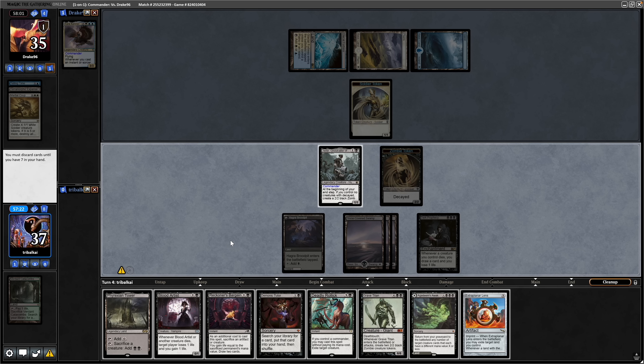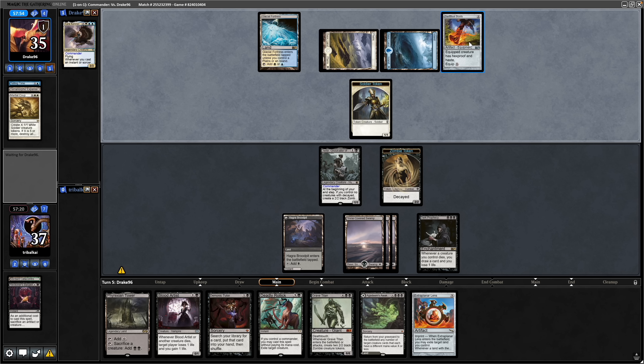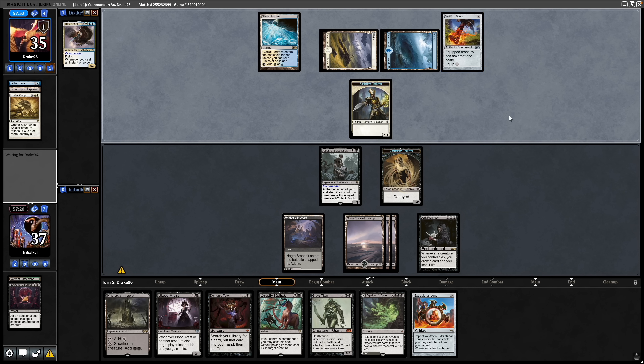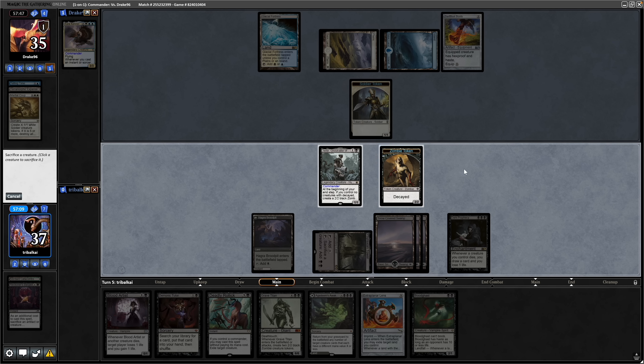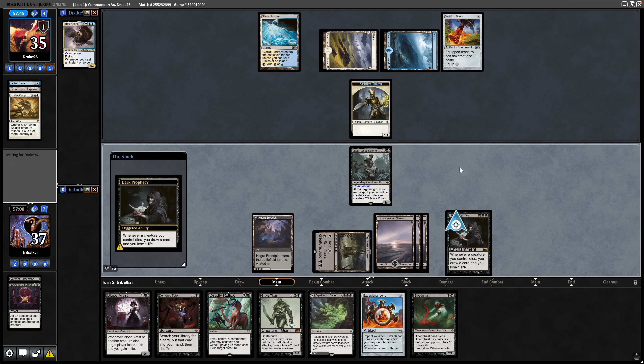Let's get rid of the Reckoner's Bargain. Seeing a Swiftfoot Boots from our opponent now. It's Blood Gas now, so let's try and do this correctly this time. I'll play out the Phyrexian Tower and sacrifice the zombie token. We'll draw a card again.